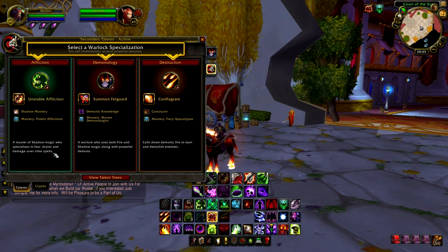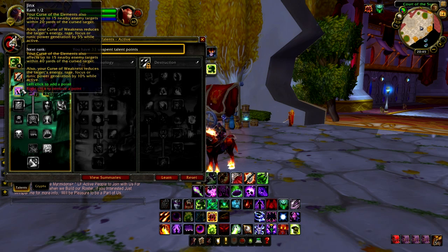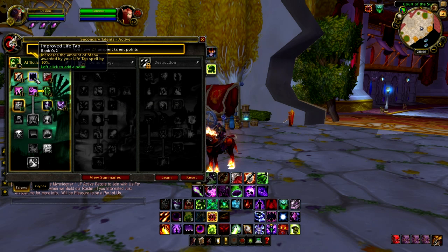The spell you get for choosing Affliction is called Unstable Affliction — it's just a powerful Affliction DoT. First, I'm going to spend points in Doom and Gloom and Improved Corruption. Then we've got Soul Siphon, Jinx, and Siphon Life — you definitely want to take these talents. We've then got Eradication, which gives you a small speed increase whenever your Corruption deals damage. Improved Life Tap: take two points in this, definitely.